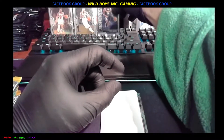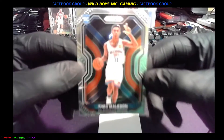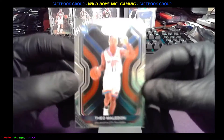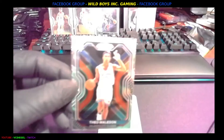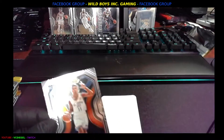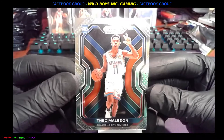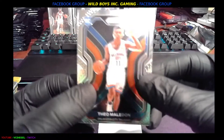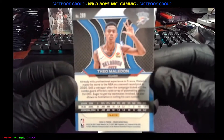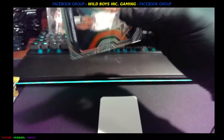Nuggets on the board — nice rookie card right there! And last but not least, we got Oklahoma City in the house. Super bright, let me try to tone this down a little. It's the Thunder on the board — it's also a rookie, I didn't see that at first. Sorry for the technical difficulties. Rookie card — here's the back. All right, that's our first pack!